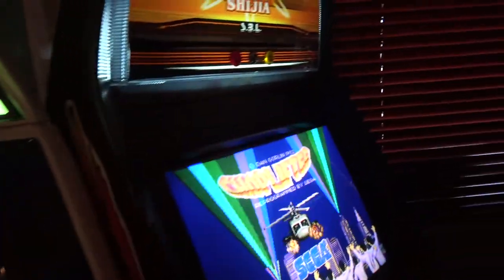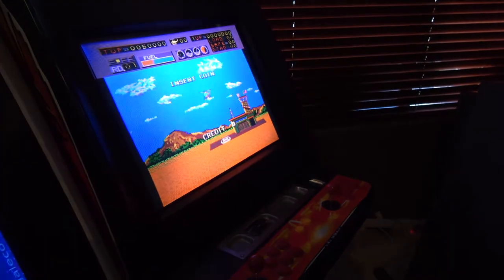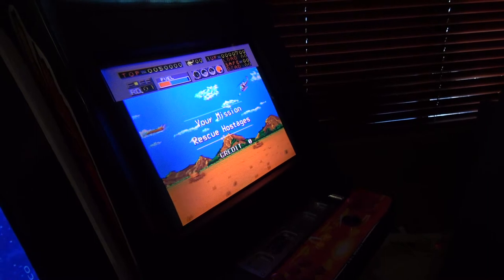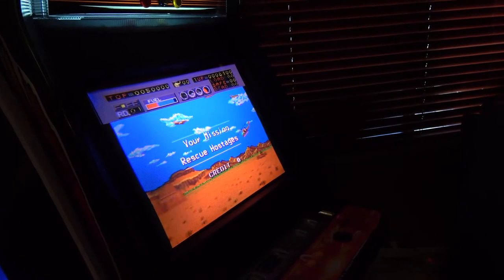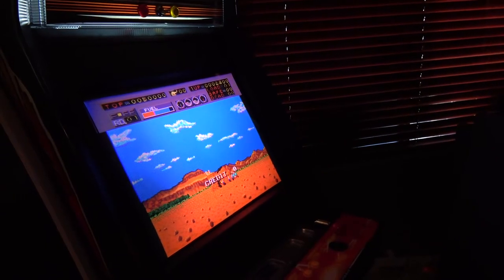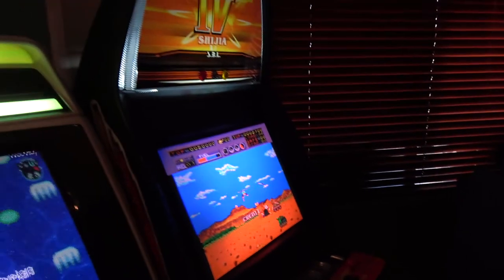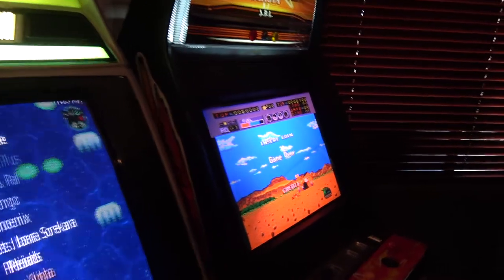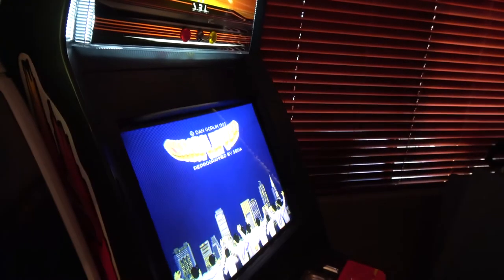Moving around, we have our fake Sega Blast. This is working, but occasionally it has an issue where the screen will roll. That happened once when I did that video with my nieces mid-game, and occasionally when you first boot it. But I don't think that's actually an issue — it's really, really scarce. The big thing is I don't want this in here. I want the real Sega Blast, and of course that's in the study in pieces. I haven't got back to it since I took it apart, so I need to get that sorted.